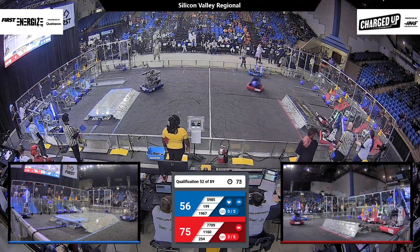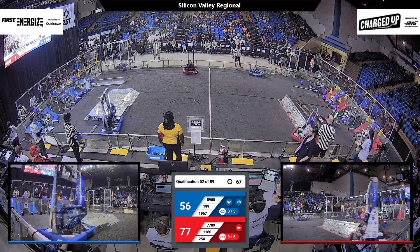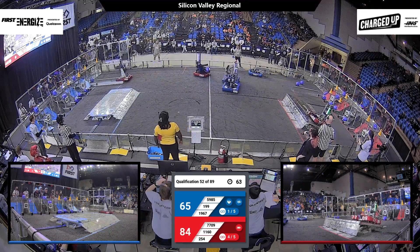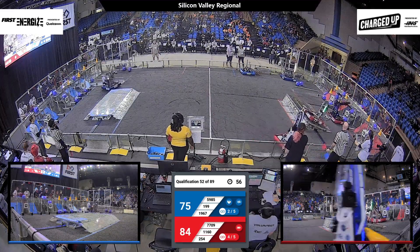While 1160 is coming back with another cone — some hard collisions, almost drops the cone on the Blue Alliance. 199 gets another game piece scored for the Blue Alliance. Big collision between 5985 and 199, going to slow down the scoring for a little while. They come back with a cube to place onto the mid.